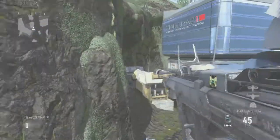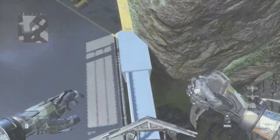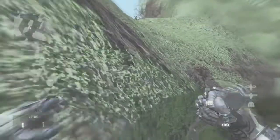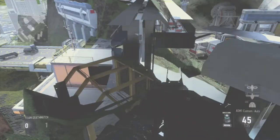Hey everyone, Chaos Visions here, bringing you guys another under the map glitch on the map Recovery in Advanced Warfare. So what you want to do is you want to place down your riot shield and jump where I jump, land on that ledge and then do a double jump around the corner there as you can see.